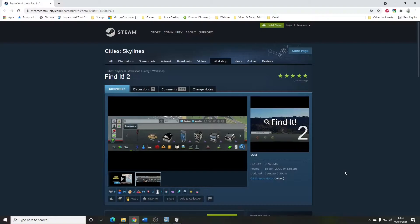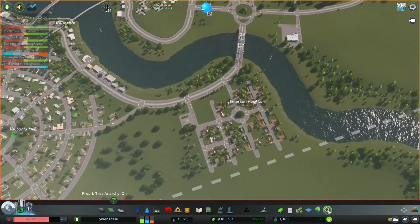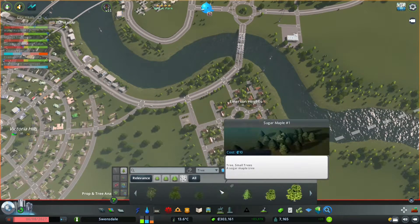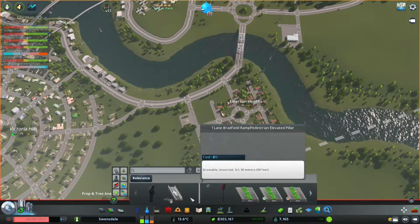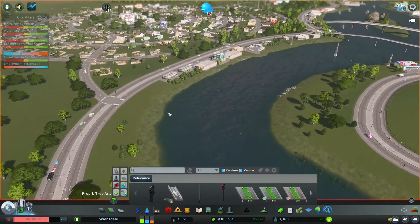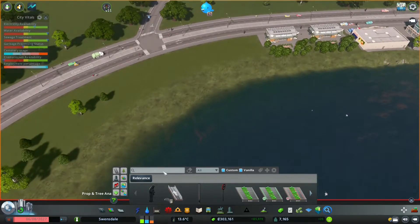Find It 2 by Sway and Algernon. This is a mod used when detailing maps — it lets you see all the assets you've got available, if you actually know how to find them. There's the Find It icon, and you have certain key categories you can search for. For instance, if I just select 'tree' it'll find all the tree assets in the game — some you may not even know you had. You can also do searches for tags, but you've got to have some idea of what you're looking for.